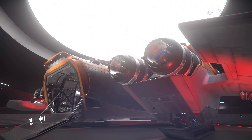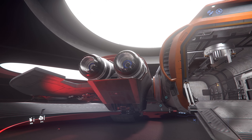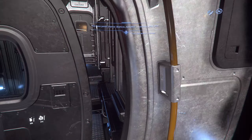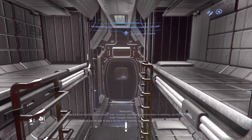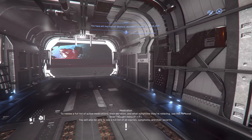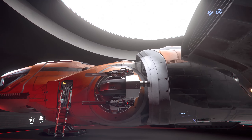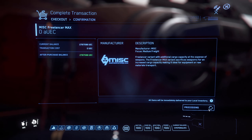And obviously the best looking one in the bunch — the Freelancer Max. I love the Max. Look at that cargo bay and the two engines on each side, it is so cool. The cockpit and front section of each Freelancer variant is pretty much the same — it's basically just the cargo hold that differs. The Max has some missiles, cannons, and big guns. I'm going to have to take this one for a spin.